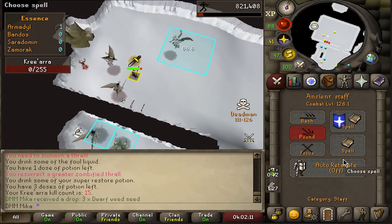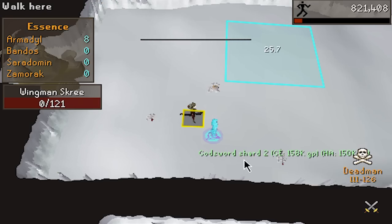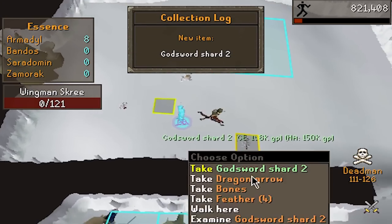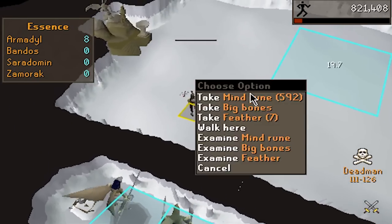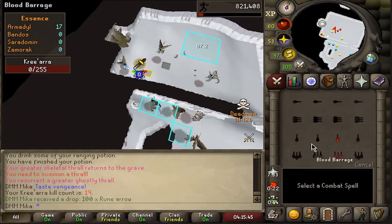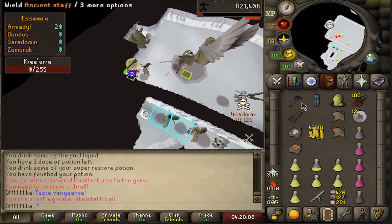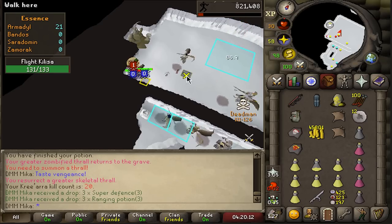Dwarf weed seed — not very good. Mind runes — not a good drop. Oh, gods are charted — two Abinion, first god wars drop for us! We'll take it. Some coins this one — not ideal. Coins again, some rune arrows.